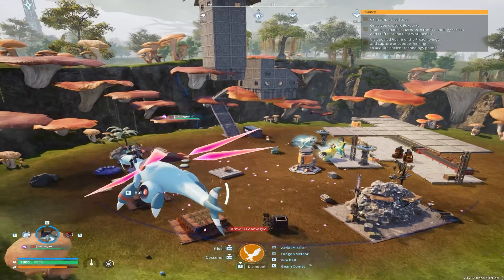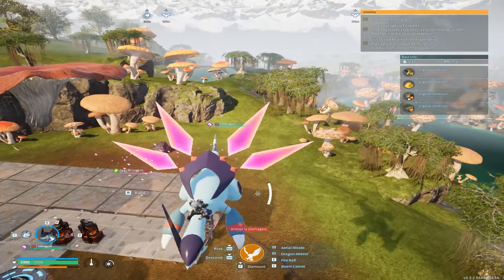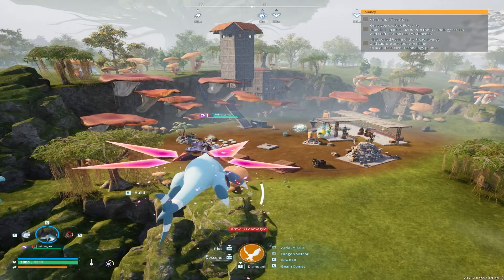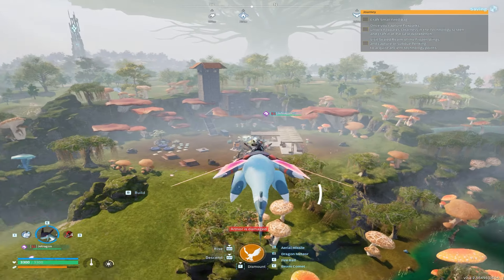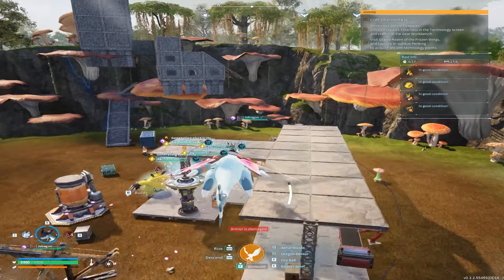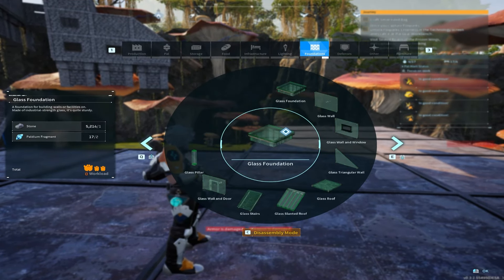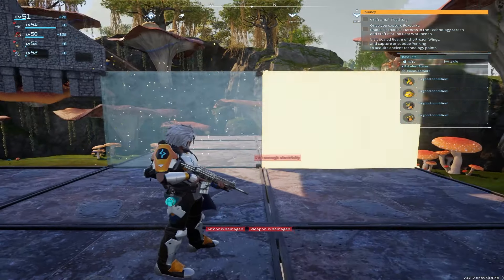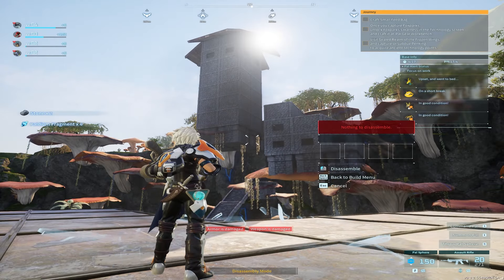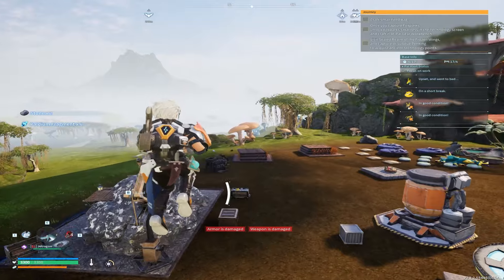With the new update in Palworld, a whole bunch of new base activities have been added, some of which are super OP. We are on the new island in the Palworld update, and I decided to build a new base right over here. I was not aware that there's actually glass in the game — it's over here in the foundation list. I was not aware there were glass buildings; you have to unlock them, but I built a cool little tower over here before I even knew that.